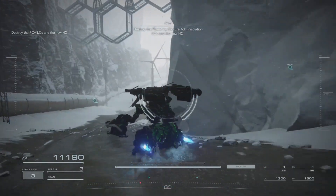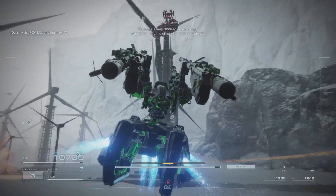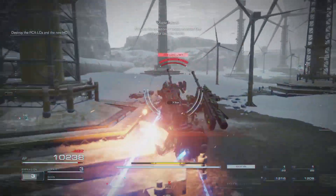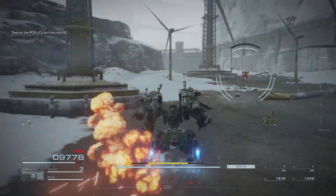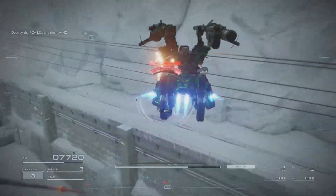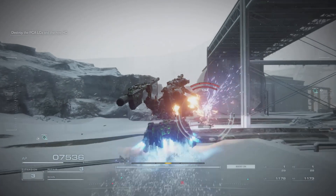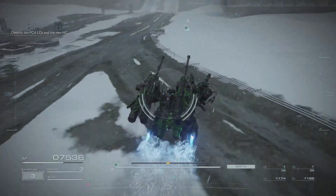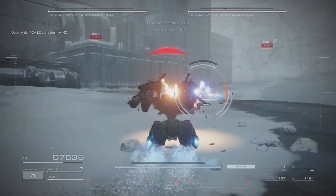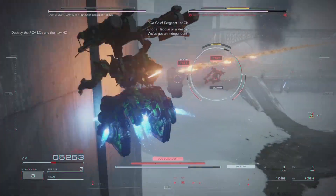Destroy the planetary closure administration LCs and the new HC. The targets are stationed in two camps — attack one and the other will move to reinforce. I'll leave the question of where to strike first. I can either take on the LCs or reach first for the HC. Interesting. That was annoying. Hopefully I won't have to worry about ammo, but knowing this game, my ammo is likely. Not a red gun or a Vesper — we've got an independent. Of course.